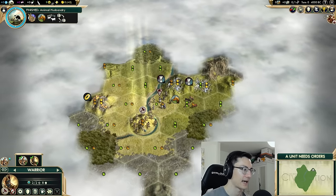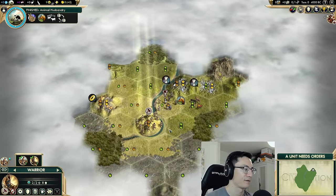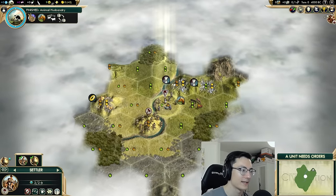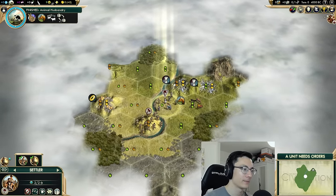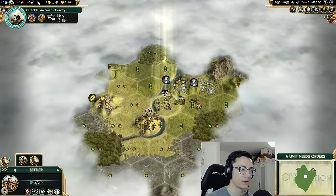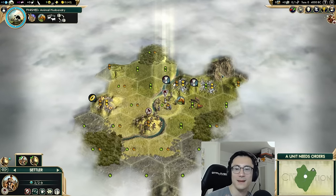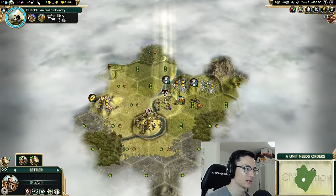First things first, we have our starting map. I'm actually quite tempted to move one tile up onto the silver, because if we do we'll get a new civil service farm tile, we stay within range of our two production, two food, one production horse tile, and maybe we've got a chance to build Machu Picchu since we'll be within two tiles of a mountain.